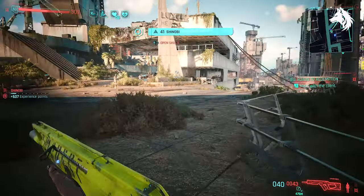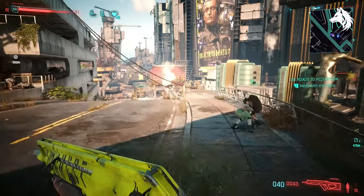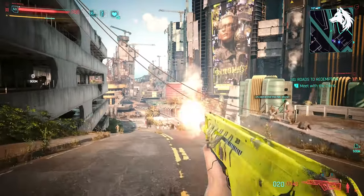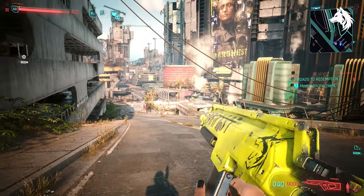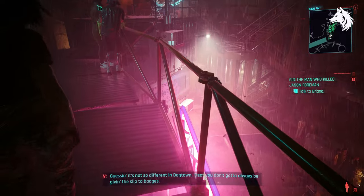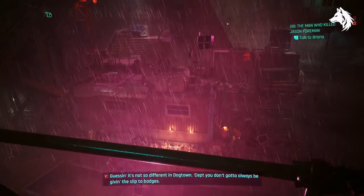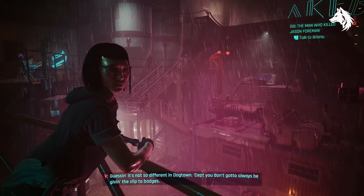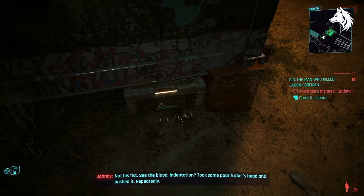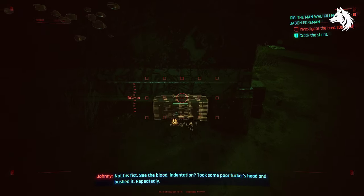We're going to start with the Deserter Double Barrel Shotgun because it's bugged, so I want to get this out of the way early. You get this during the side mission or gig for Mr. Hands called 'The Man Who Killed Jason Foreman.' Make sure you make a save before doing the mission, and if it doesn't work you can reload the save and buy it from the black market dealer, although it will cost a lot of money.